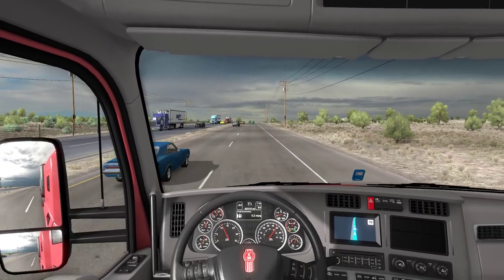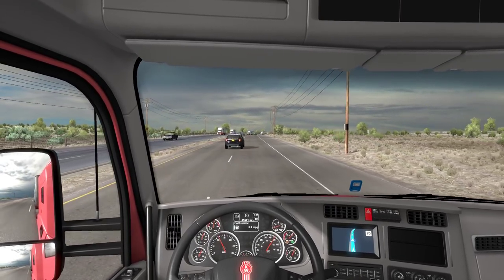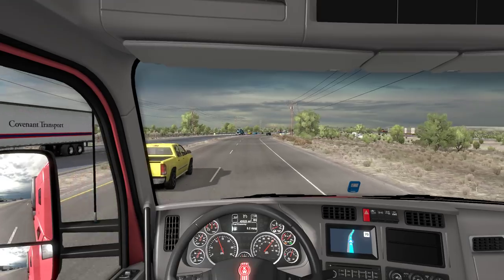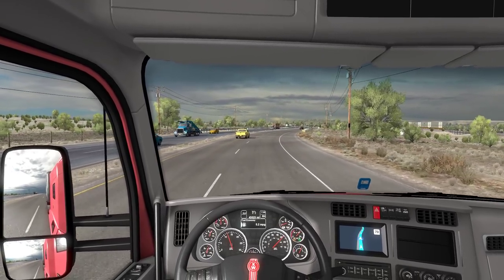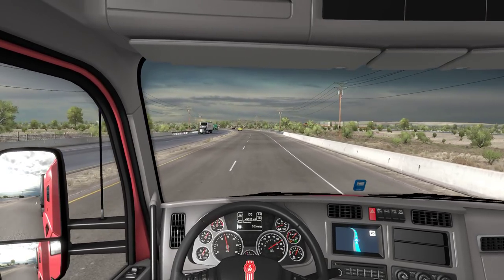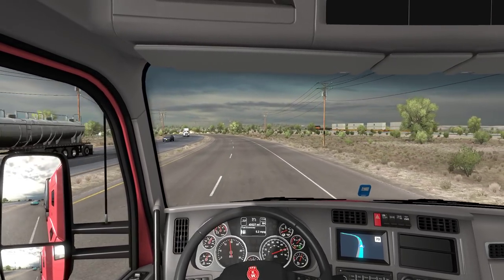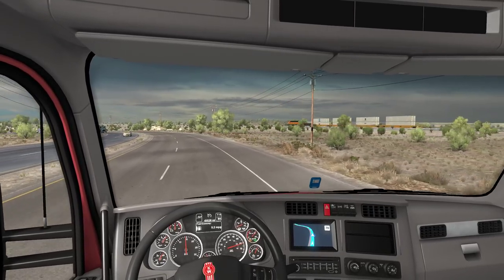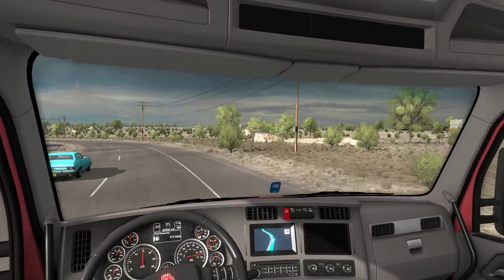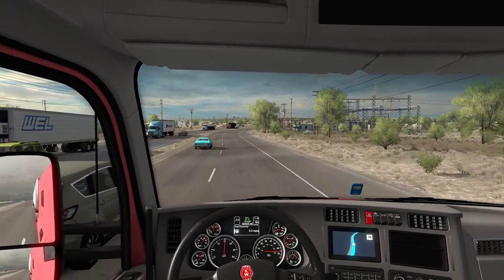Admittedly the AI is not the best when it comes to merging, but I think SCS has improved it a lot. The merging logic is a lot better now compared to before - now they actually try to go ahead of you sometimes if you're a bit too slow, so they've been improving it little by little. Let's try to race this train - I remember there was a mod which basically doubles the length of the train, I haven't downloaded it yet but maybe I should. 70 miles - okay let's keep it at 70.